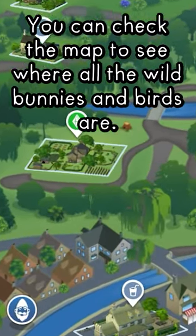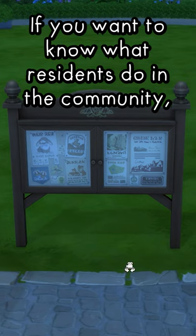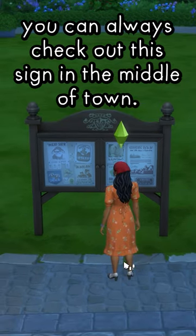Want to know some cottage living secrets? You can check the map to see where all the wild bunnies and birds are. If you want to know what residents do in the community, you can always check out this sign in the middle of town.